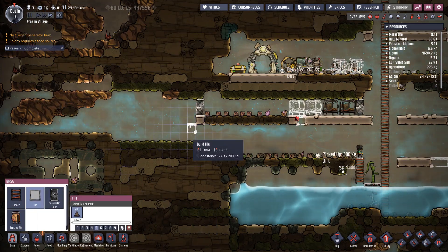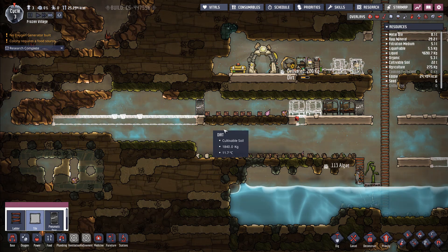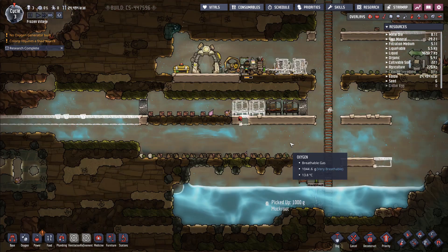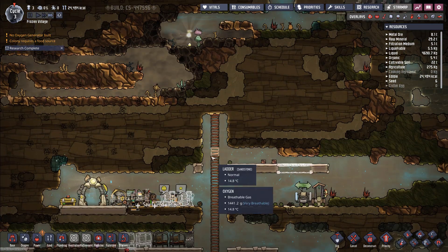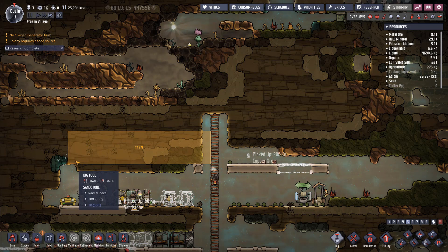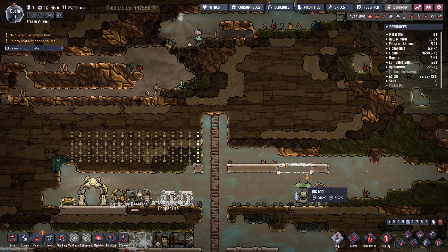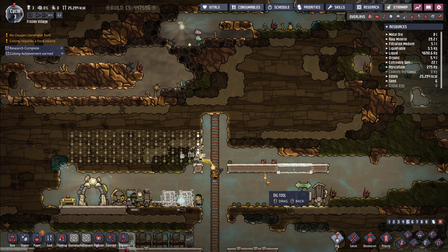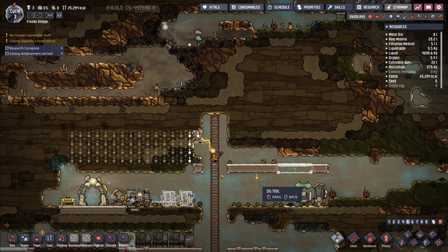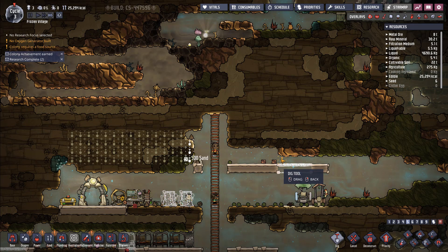Ashkahn is stuck because he doesn't have a secondary ladder, so he's going to build that secondary ladder to the pitcher pump and back up. You've got to be really careful managing how your dupes are doing and giving them things to do — always making sure they're busy. They're not loafing around because this is survival — they can die at any moment, and if they die, they can take their fellow dupes with them.